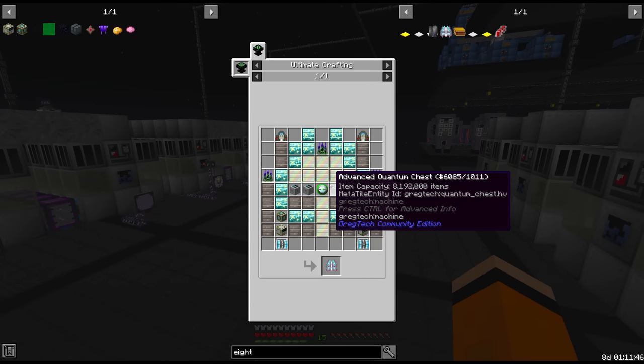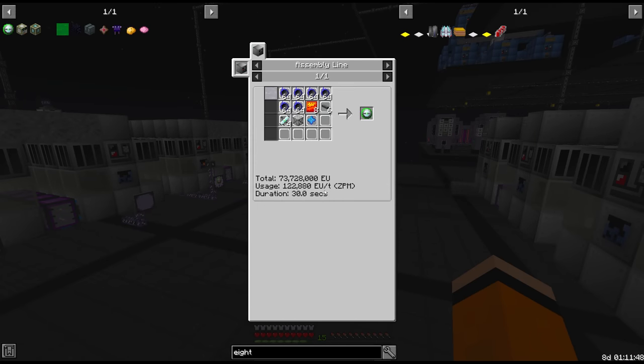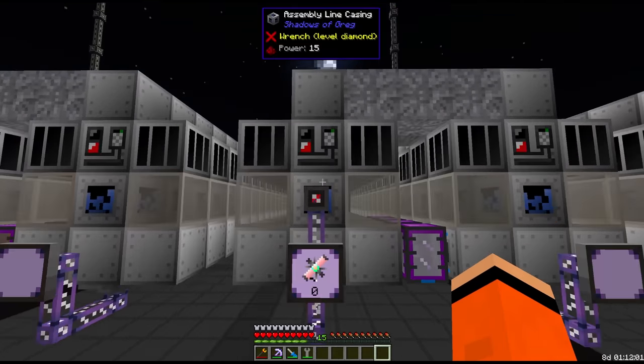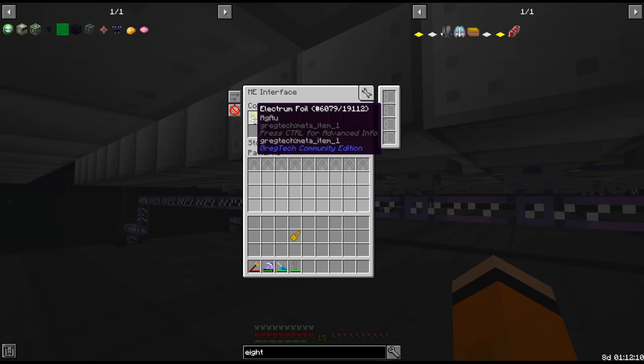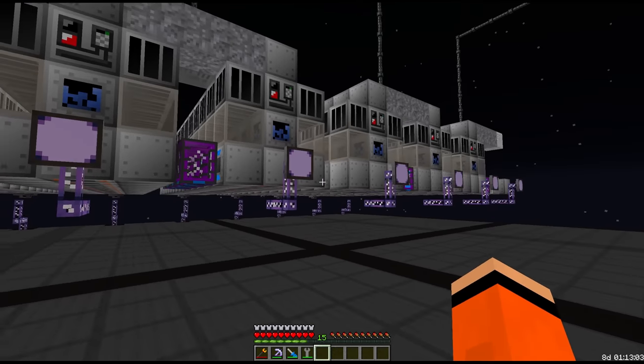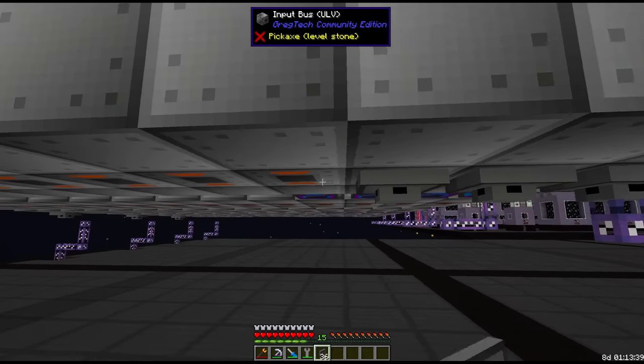For tier 8 the only thing we're missing is the ZPM field generators, which is another assembly line recipe. But first we need the ZPM emitter — also an assembly line recipe — and actually the LUV emitter too. We do make the LUV emitter, but it looks like we're not making it right now for whatever reason. Apparently we're out of electrum foil.